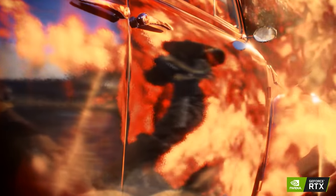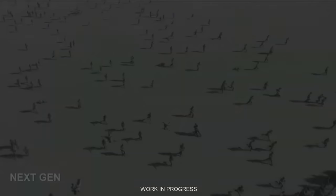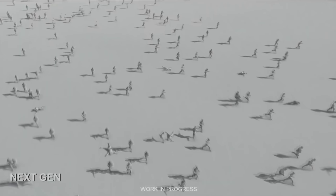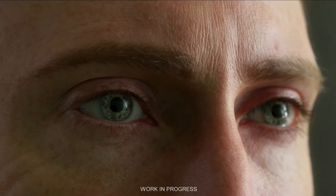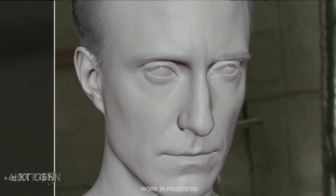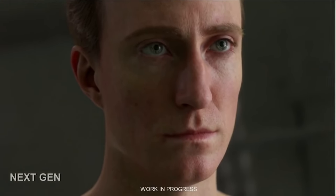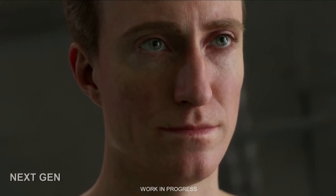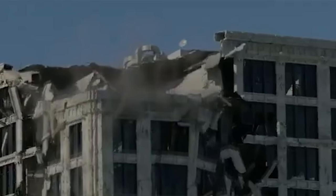At the tail end of the EA Play presentation, we got a glimpse of what DICE are working on. A building being destroyed, soldiers running across an open space, and a fully detailed character model were shown off, with the implication being that these were all running on the game engine DICE will be using for next-gen consoles. Some key details to note: the destroyed building had a modern HVAC system on its roof, suggesting that perhaps a modern game is in the works.